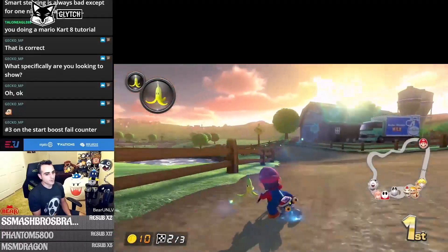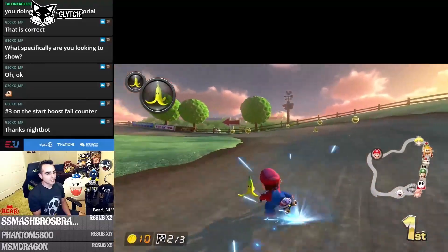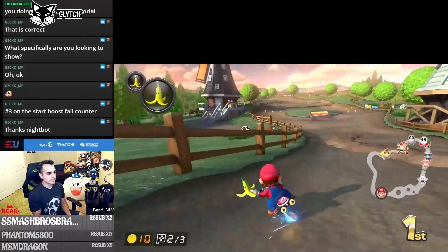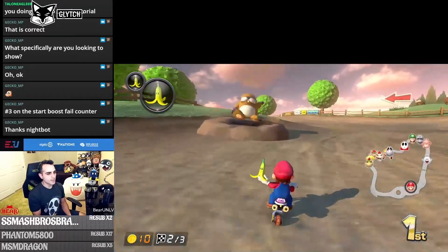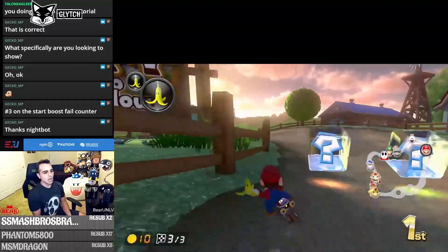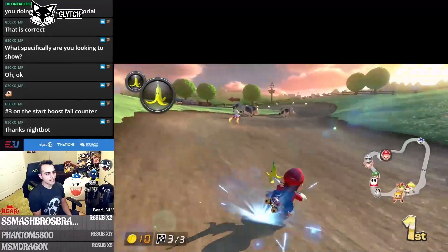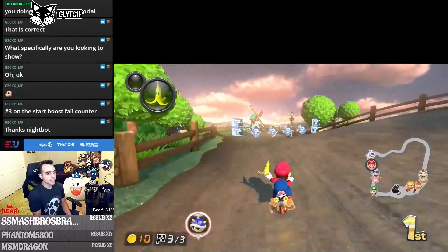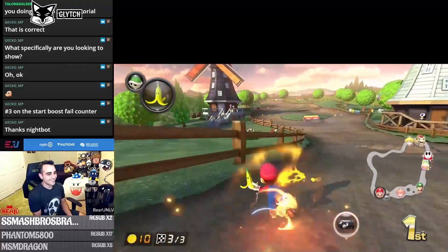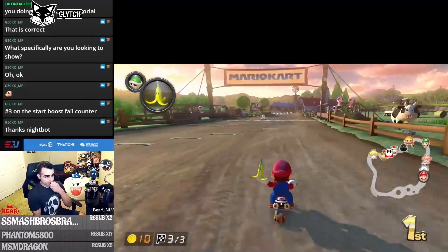We have two defensive items so we're fine. Hold L to drag your item behind you for protection when in the lead. On this course there's a little bump you can trick off — just hop or shake your controller to get a boost. We finished first in race one. Remember: you can trick off almost any raised surface or bump in the track to get a small speed boost.